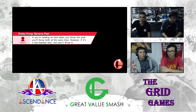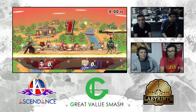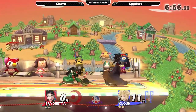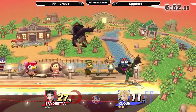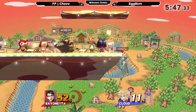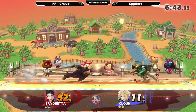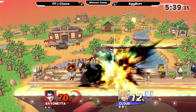We're talking about probably one of the most aggressive Bayonettas in the game. Chava opting immediately to run in with that nair, forcing Egbert to roll and get some coverage. Egbert notices he was getting air dodged back into the stage. Bayonetta is getting a lot of damage right now off of these defensive options — even at that percent you get all that rage. He's playing very well right now, baiting out his approach.